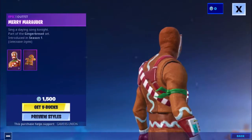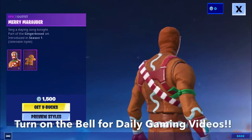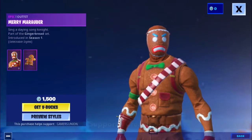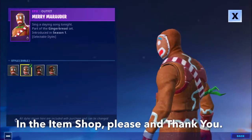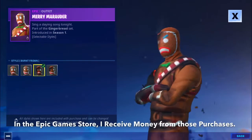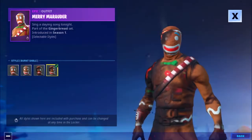Today's video is going to be the Item Shop for December 19th — Mary Marauder skin is back. First we have the Epic outfit Mary Marauder 'Singing a Slaying Song Tonight,' part of the Gingerbread set introduced in Season 1, 1500 V-Bucks. Then we have selectable styles: Smile, Burnt Frown, and Burnt Smile.